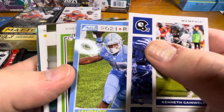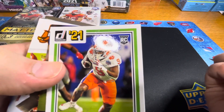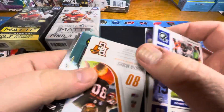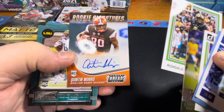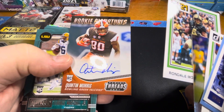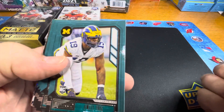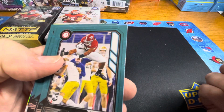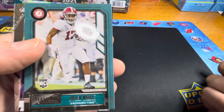Javonte Williams rookie with an 89 score look to it. Travis Etienne. Trey Lance Prestige — oh nice. Not sure if there's supposed to be an autograph in each one; I doubt it. Quentin Morris. Rookie auto out of the rookie signatures from Panini Threads. Rondell Moore rookie. Terrence Marshall Jr. rookie. Quiddy Pei — great name. Najee Harris. Micah Parsons. Jalen Waddle.